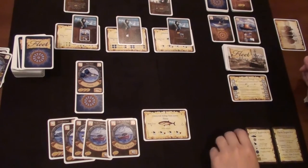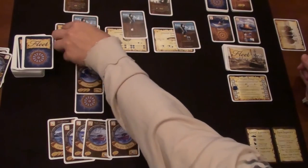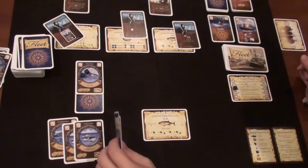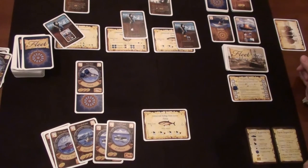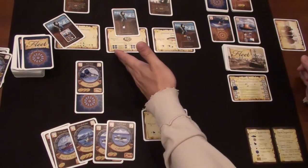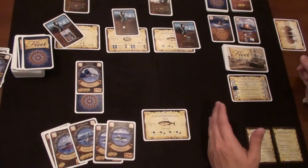Round three, starting with the auction. I have money so I'm definitely buying a license. The options are oyster, lobster, and tuna. I've got a good number of oyster boat cards, so that might not be a bad direction. Pacific oyster is worth four bucks and they'll go up to seven. I decide to bid on the Pacific oyster starting at the minimum bid of four.